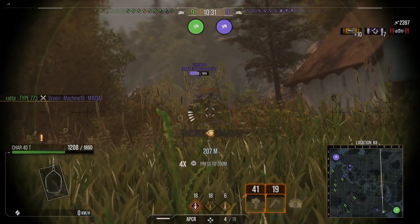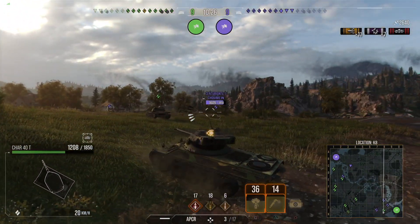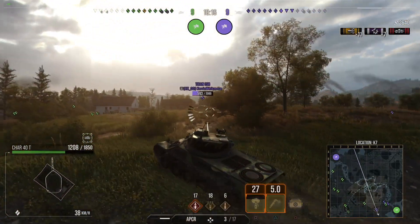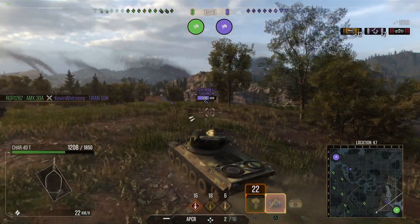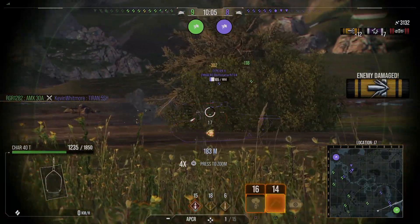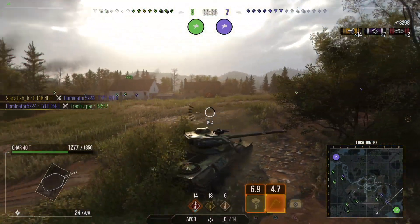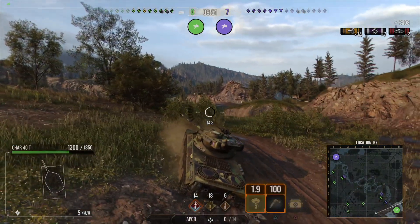Right here I'm just trying to put some shots in and see if I can defend the base a little until my team can get back. I spot this Tron 5S-H that's not paying attention, so I put a shot into him. I've got two more shots and I want to take out that Type — put one into him, and there's another one. Type 69-2 is dead.